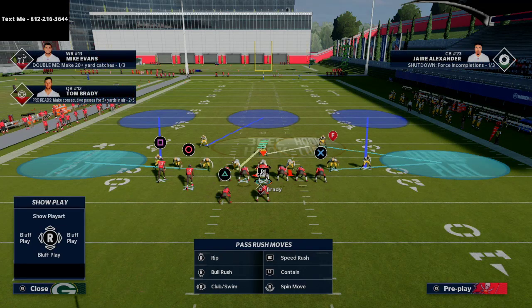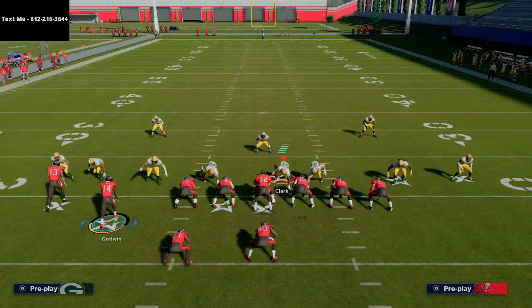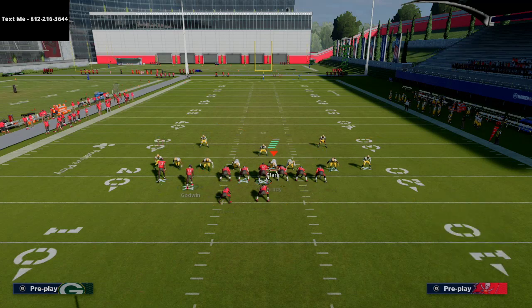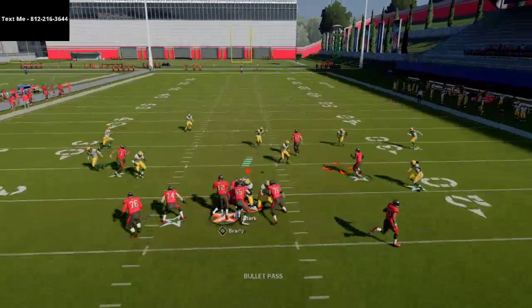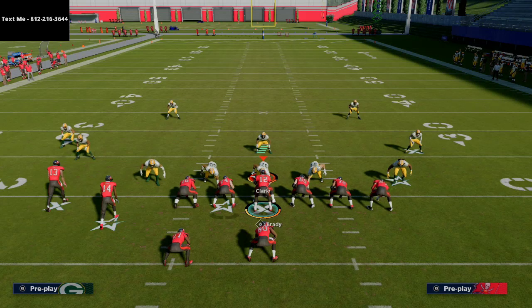Now let me cover zone coverage — mabel coverage with cloud flats and hard flats. Against this popular coverage defense, X Spot still works well. If you want the full scheme for the West Coast playbook, shoot me a text message — I'll be releasing the full Far Tight Slot offense in the text message membership going out tonight. My number is 812-216-3644, also in the description and top left corner of your screen.